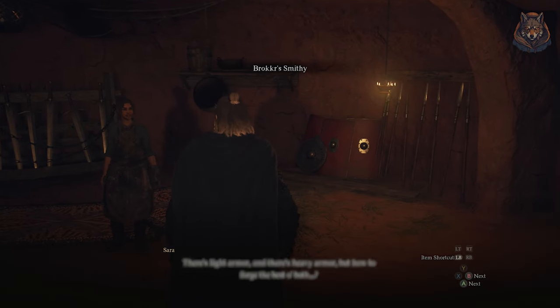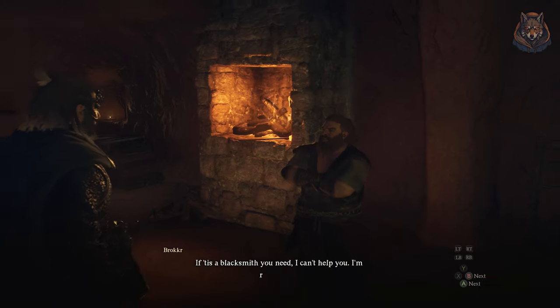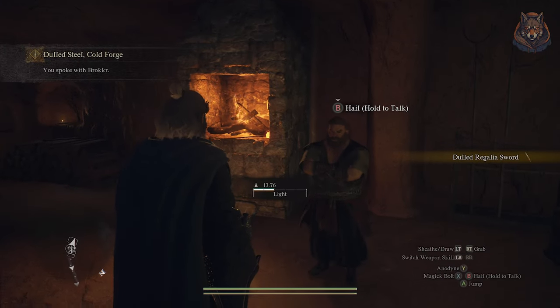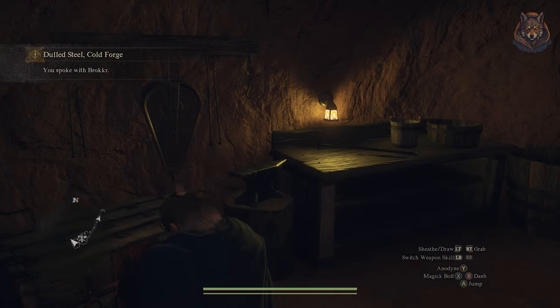When you reach Bakbetal, head to Broker's Smithy and speak with Broker in the back room, then hand him the sword. Broker won't do it currently, so head back out of the room and this will automatically make you speak with Serra.